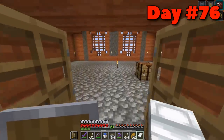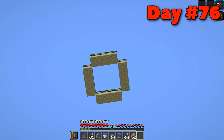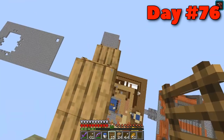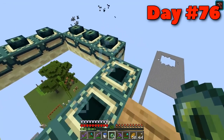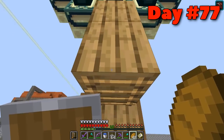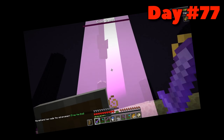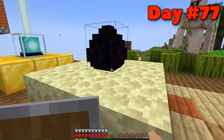On day seventy-six I noticed something in the sky. It turns out after seventy-five days, the end portal spawns right above you. I quickly popped up there and noticed I needed every single eye to fill the portal — but because of how many chests I'd broken, getting enough blaze rods and ender pearls to make eyes of ender was just not a problem at all. On day seventy-seven I went into the end to fight the dragon. And the dragon's dead. I mean, come on — I'm in full netherite. I grabbed the egg, returned home, and made a monument.